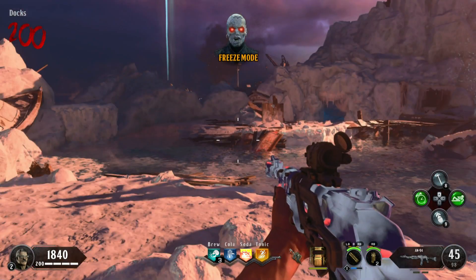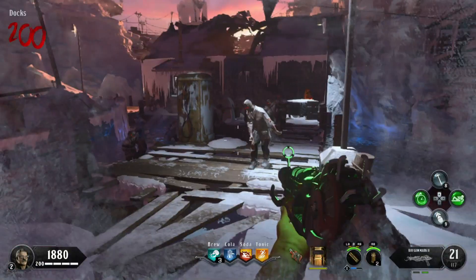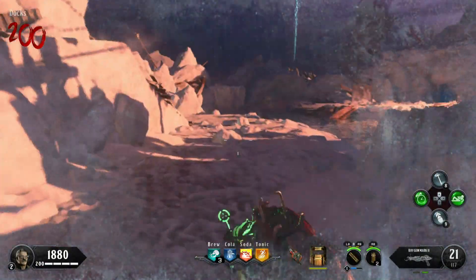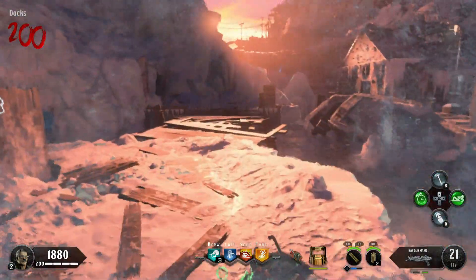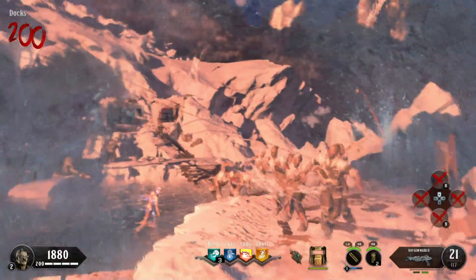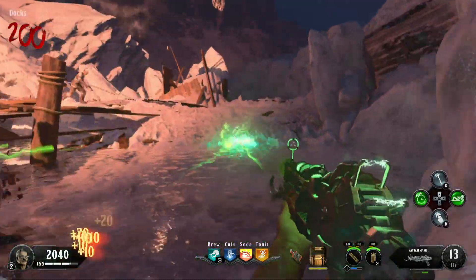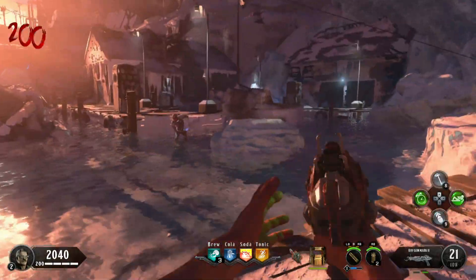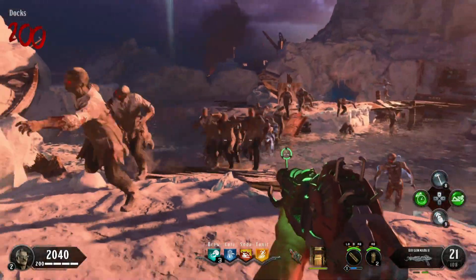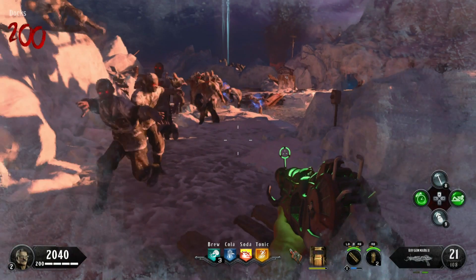Now we're going to get into the main bulk of this video. I did do this challenge, which everyone did a few weeks ago. Ladies and gentlemen, I will freeze frame and show you what the Verruckt, Call of the Dead, bus sprinter zombie looks like. Just imagine the Verruckt runner, Call the Dead, and the transit sprinter all combined into one — guess what that would look like? That. That zombie there is what I'm talking about.